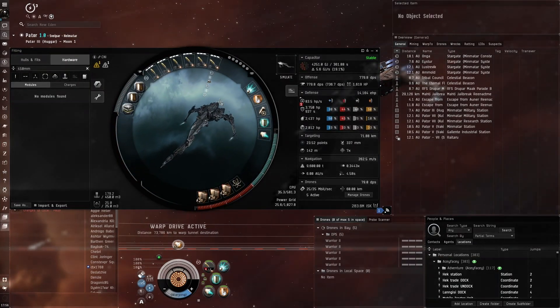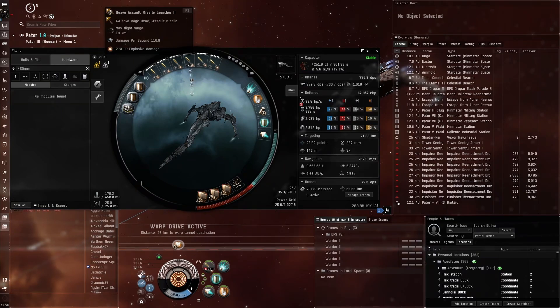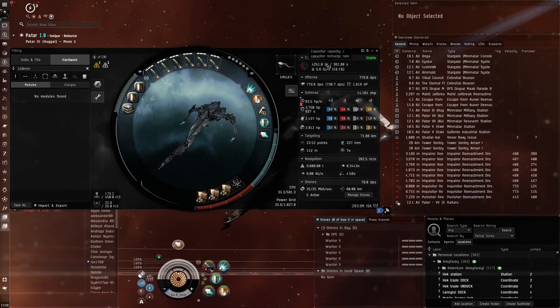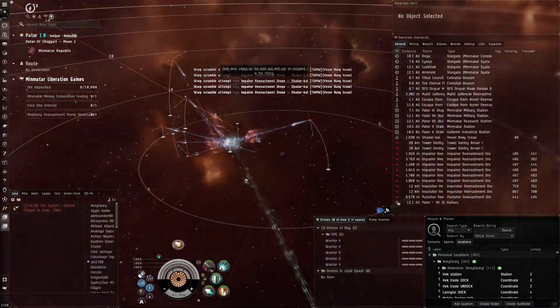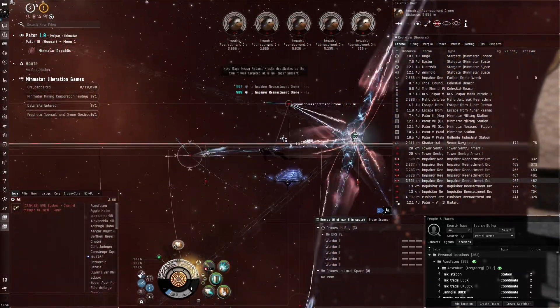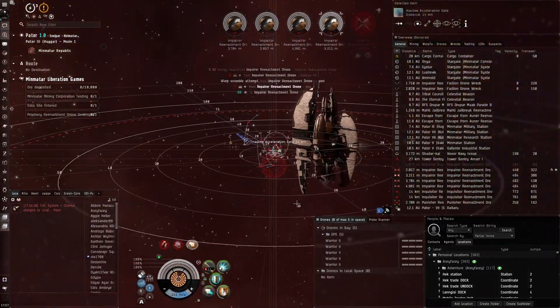It comes down to how autocannons work — they have a range issue, you have to be really close to get full damage. With the CNI, we're doing full damage all the time as long as we're within 18 kilometers, which we usually reach almost instantly. We can also overheat and get 900 DPS — there's some serious DPS going on. It's a very powerful ship offensively.